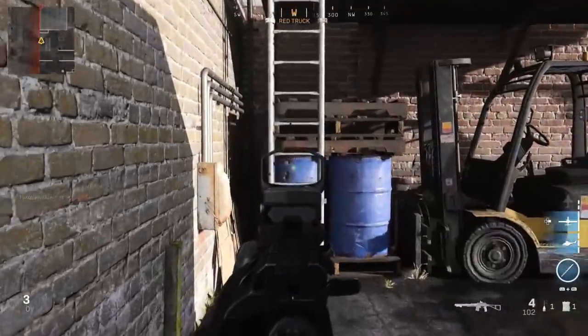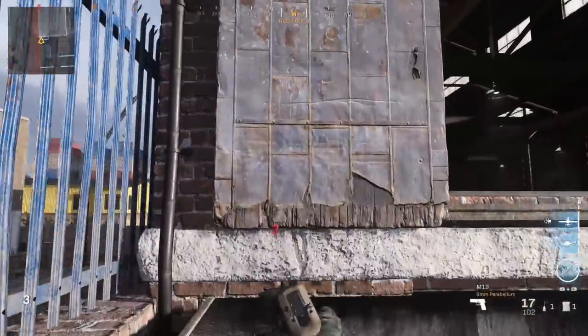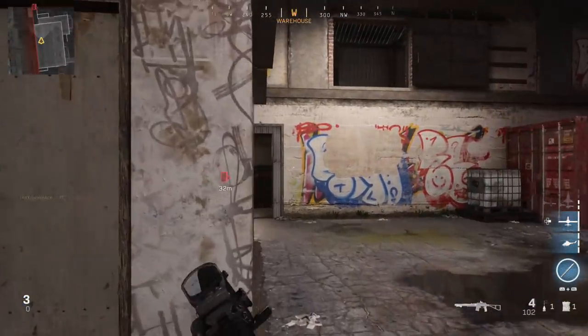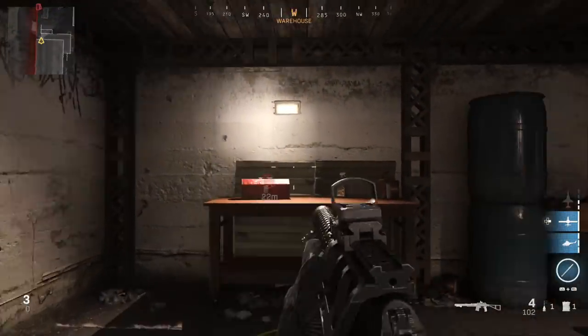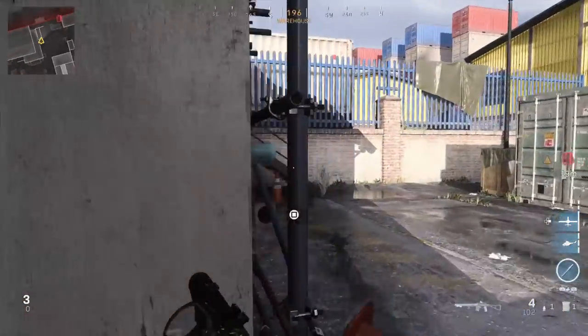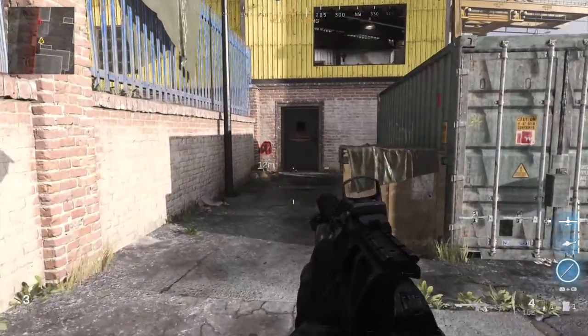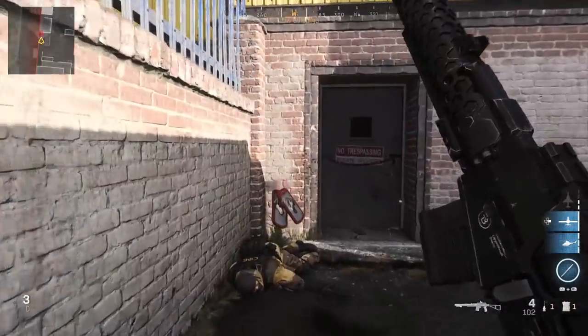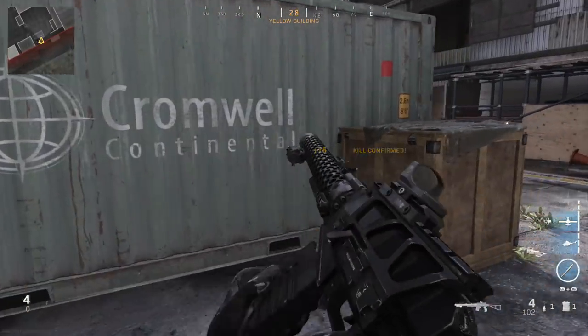I'm sorry to all the Search and Destroy players out there — things are about to get a little crazy. If you put these rounds on, cover is now just concealment for your enemy players because you can shoot through it like it's butter. And again, you don't even need to use FMJ; it's still going to be maintaining this ridiculous damage through surfaces.